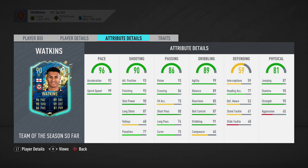Dribbling goes up to 99, ball control goes up to 92, reactions go up to 90, and balance becomes 94 as well — all things he definitely needs. Apart from that, there's not really a lot else to talk about with this card. It's a good card, but that composure really lets him down.